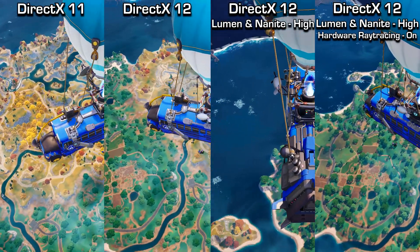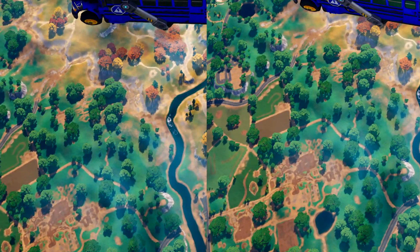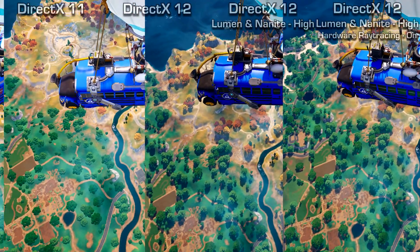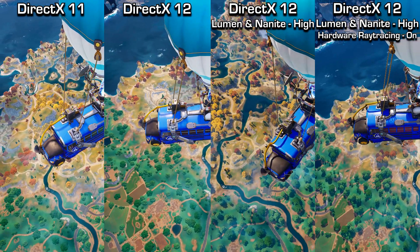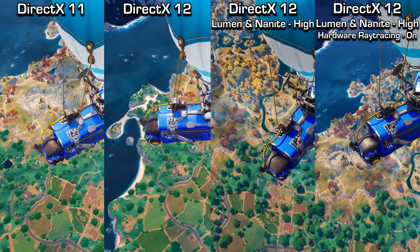Our first view from the battle bus in the sky is really showing Nanite and Lumen stretching its legs. You can see the trees in pretty much full detail with full shadows all the way from up here. I already can't wait for them to implement this into more realistic looking games — it's gonna look amazing.